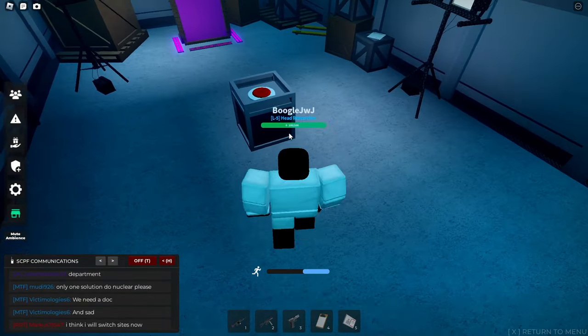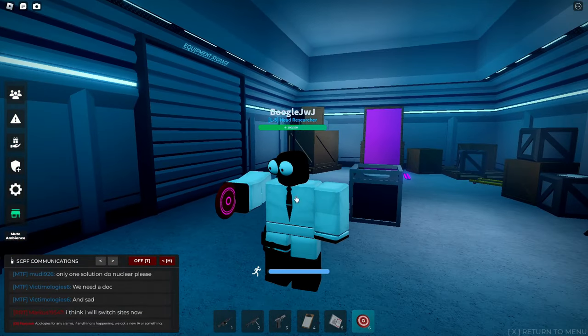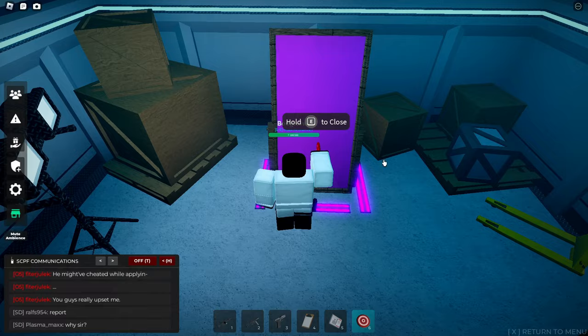There's a bunch of radios here but we don't really need those. This is what we really need — this one disc over here. I tried to do this SCP a while ago but I forgot to grab the disc. Let's go over here. We're going to try to open it again. It's going to be pink.